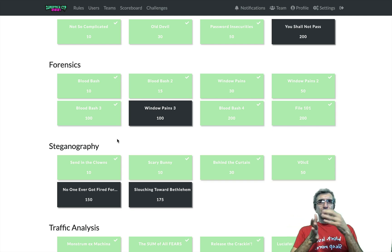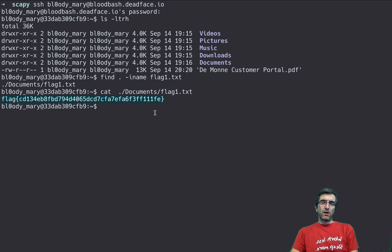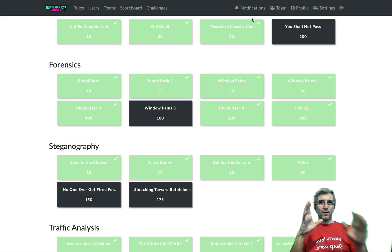Let's go for the second one. This one says: we've obtained access to a system maintained by Bloody Mori. We believe Bloody Mori stole a sensitive document and is storing it on her Linux machine. Search her system for any files relating to Moon Financial — that's the sponsor of this competition. So we are looking for a new file. What I did was much easier: you can do a grep to search all the files and look inside for the flag. There is one file here — it's a hidden file, moon_info.txt — and this is the content. So you can just submit this and win another 15 points.